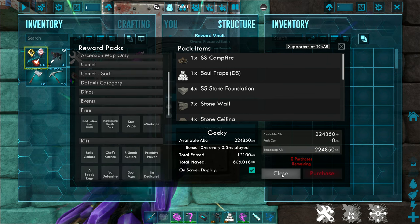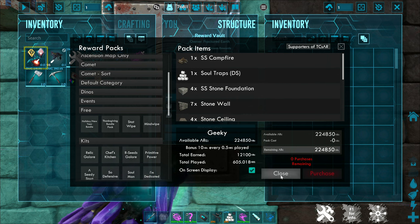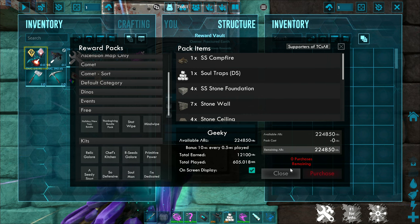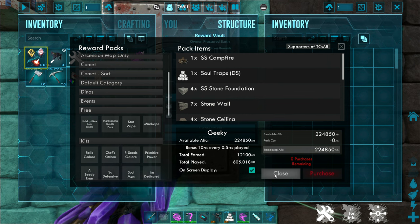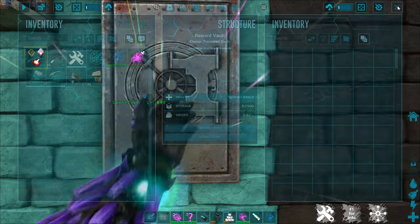So don't forget to check out the rewards vaults. The starter pack is free, there are occasionally other free items available, and other items can be purchased using our in-game currency of arc bars.